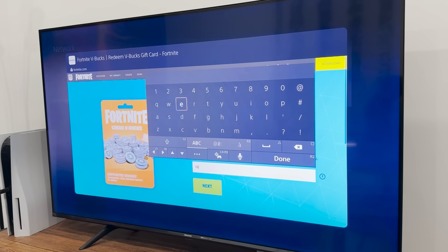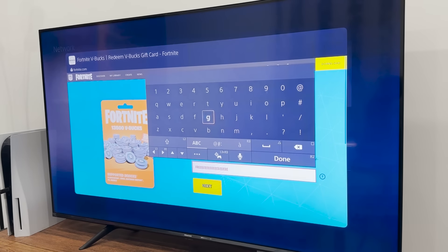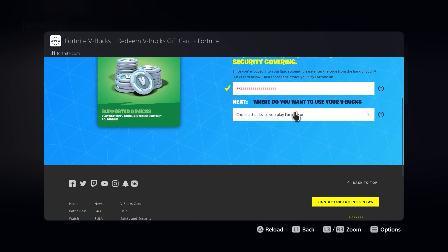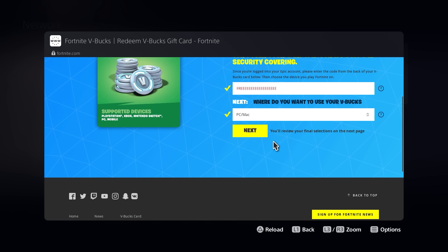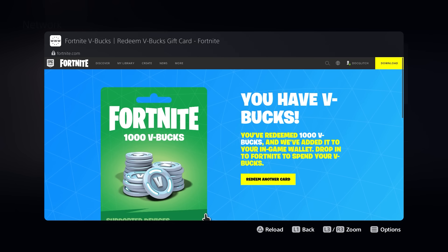Let's just type in the code once again, then hit Next, select the platform, hit Next once again, and confirm your details.